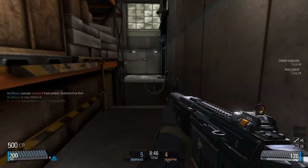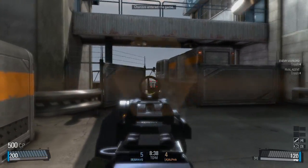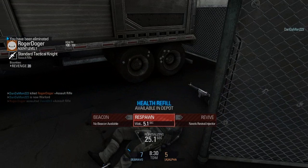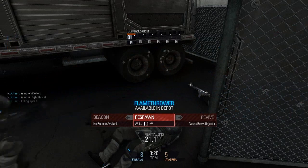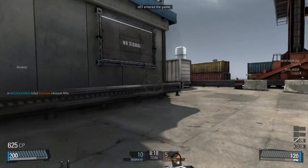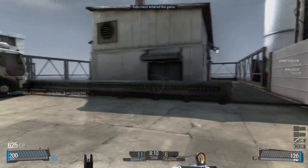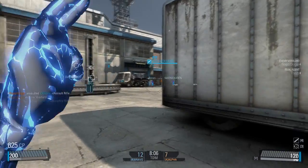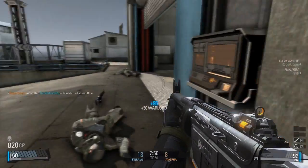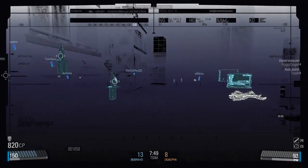I'm pretty sure this is just TDM because we were gonna play Kill Confirmed, but obviously they're not dropping anything. Oh, I'm dead. My god, I am now team warlord. Alright, let's do this. He was trying to quick scope, just hopping in circles around me. You guys are gonna see how the kill cam works in this game, which is pretty cool.